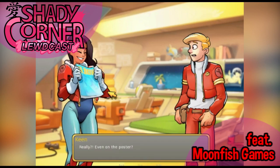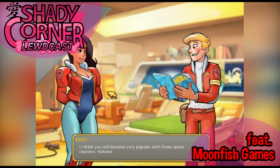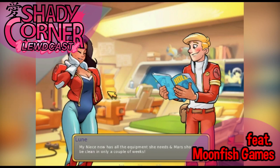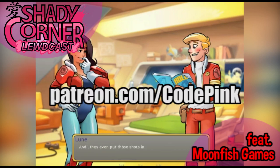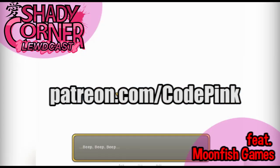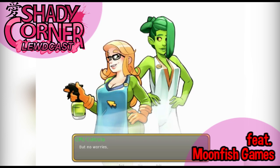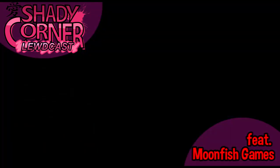So, before we finish off, where can everybody find you, your game, and the stuff that you're working on? Well, it's my Patreon page — all my progress regarding the game and the new releases will be there, and at least for two months, only there. The website is patreon.com/codepink. That should get you there. Thank you so much, Robin, for being here today and talking about Space Rescue with us. Yeah, it was my pleasure — thank you for inviting me. And to all your peeps out there, I hope you enjoyed this episode of the Shady Corner Lootcast, and I will see you in the next one. Bye-bye.